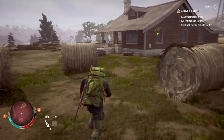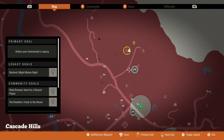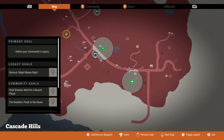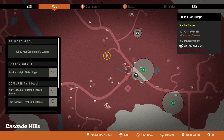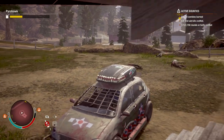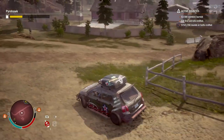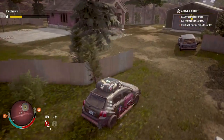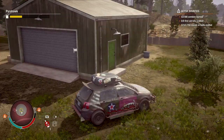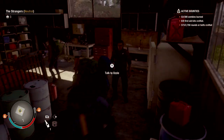A lot of these clothing items are found in dresser drawers inside random houses — that's where most of this stuff can be found. If you've already searched through most of your houses, there's a good chance you won't find much left. I'd recommend playing on different maps, starting completely different communities, and just looting away. Get yourself a car with a lot of gas and roll through the entire map.